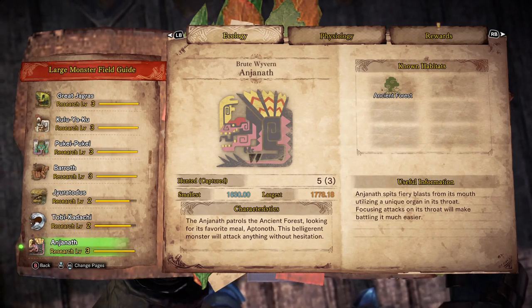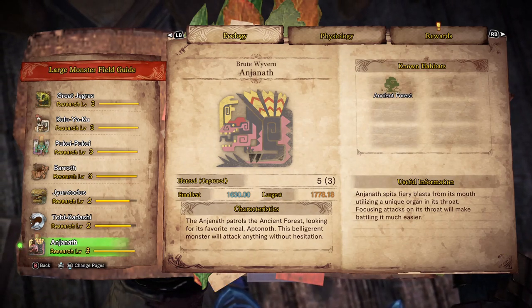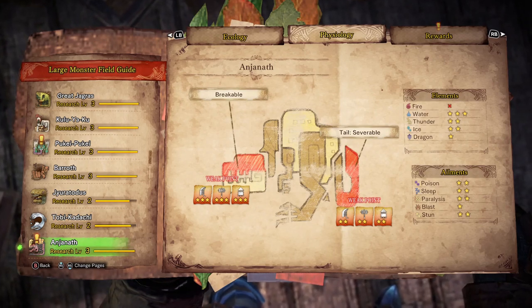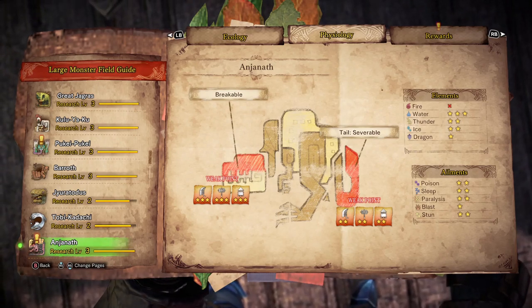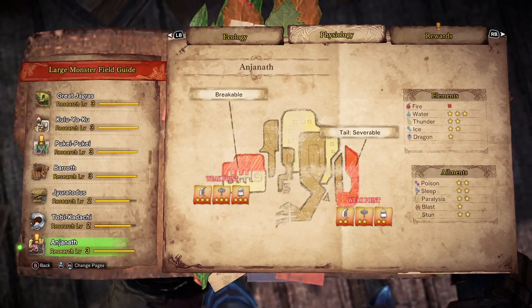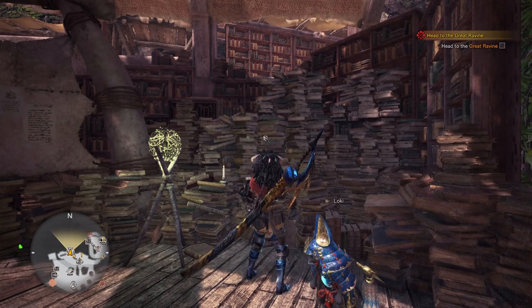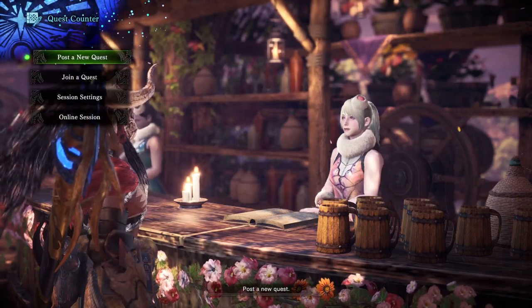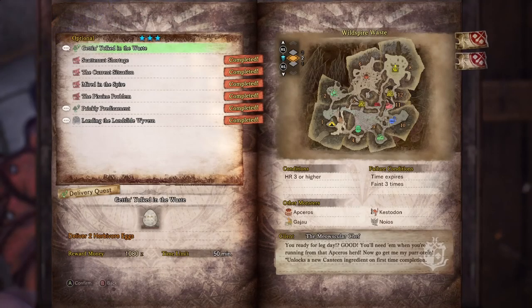That tail is a very big target. I wanted to point out the smallest and largest categories - we had a really interesting thing on the Jagras. The size of a monster - you can actually get silver and gold crowns for both the small size and the large size, essentially telling you you've found the smallest and largest possible variety of that monster. In the case of Jagras, we had a tiny miniature one smaller than a regular Jagras, and a jumbo version. Anjanath's throat is the big weak point - basically the head - and the tail can be cut off, but he's completely immune to fire since he uses it. Dragon isn't as big a weakness as you'd think.